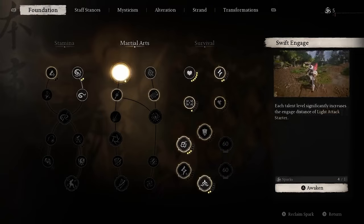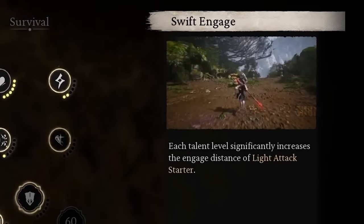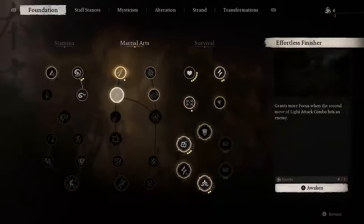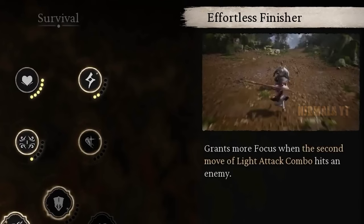One point will go into Swift Engage, which increases the distance you can lunge at enemies, making engagements a little quicker and keeping your focus up easier. Another point will go into Effortless Finisher, which will further increase the focus you gain from the second hit in a light attack combo.